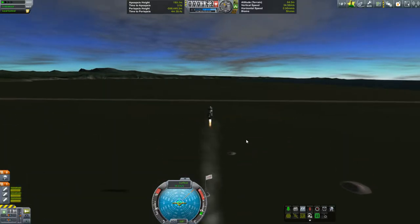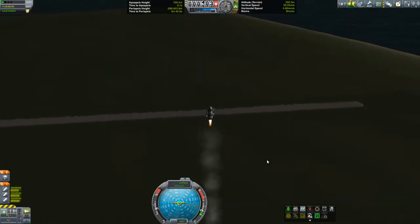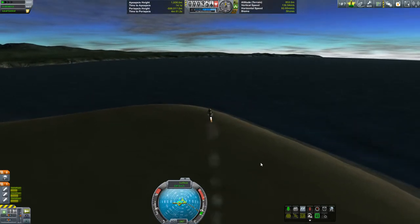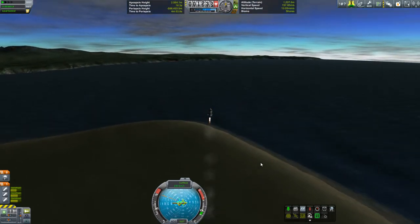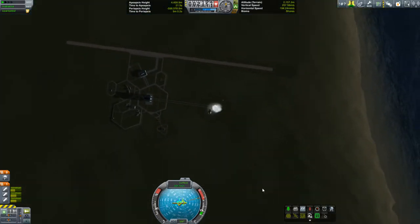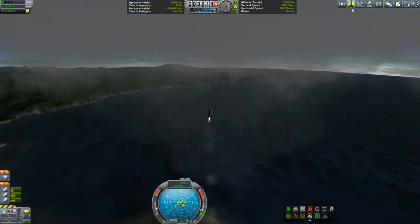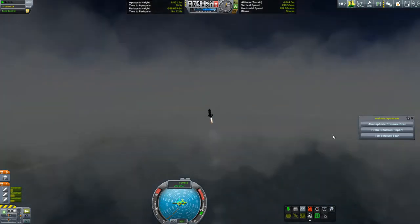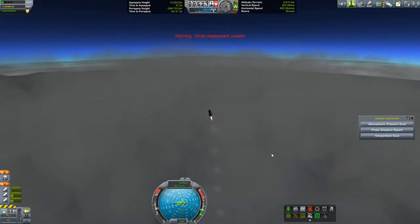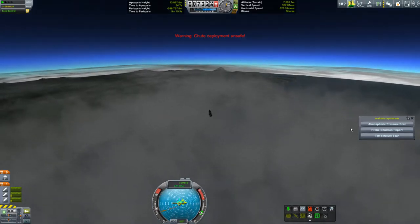And there's that spin, just on the very least amount of thrust there. That thing's starting to veer off now, but nothing like veering out of control — it's kind of coming up in a bit of a spiral, but it's not veering over. Volumetric clouds from the Environmental Visual Enhancement mod.